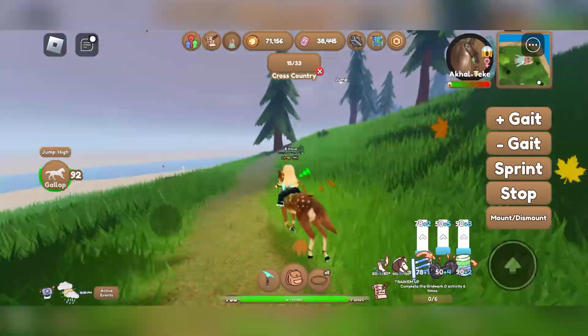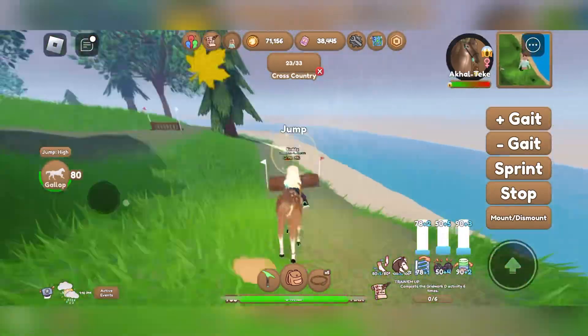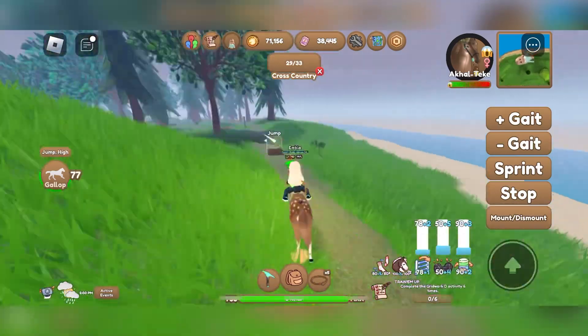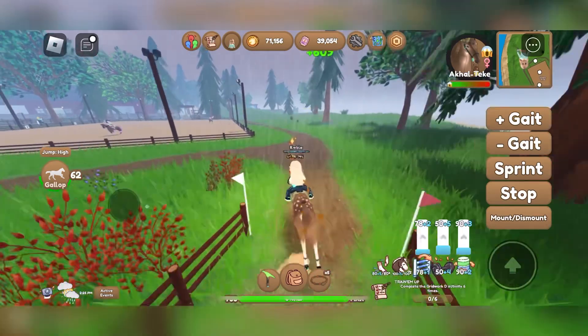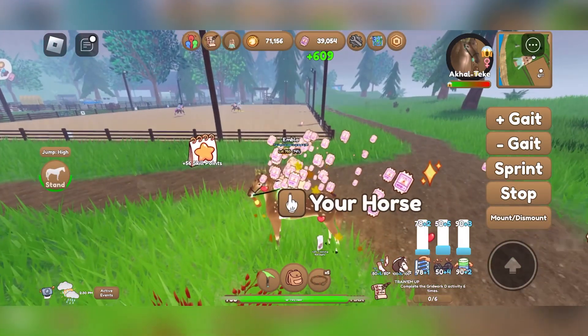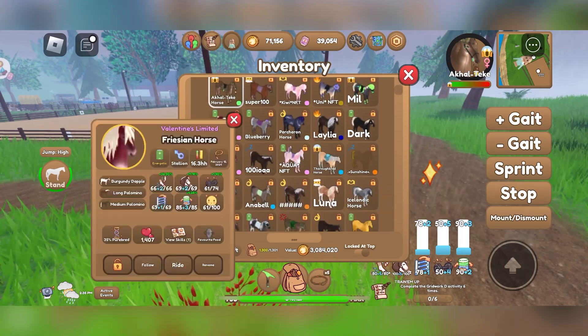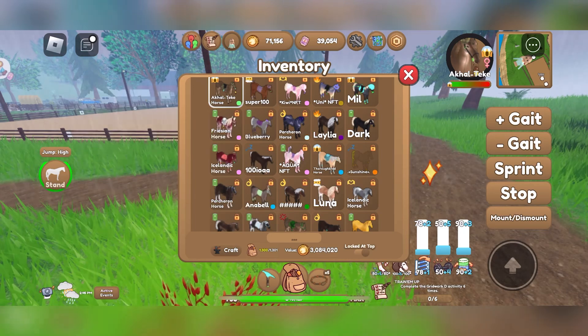And I got so much more tickets for completing the same training activity with that horse. At first I thought it was because that horse is faster or something like that. But I can show with another horse that I have the skill on — my Frisian horse Leyla.